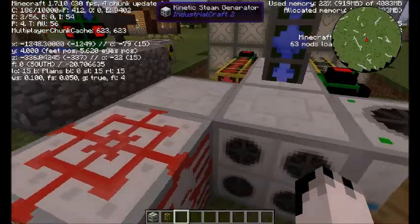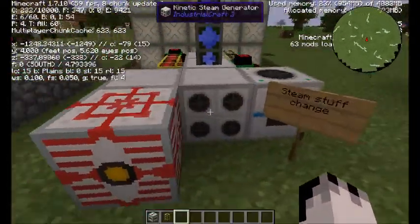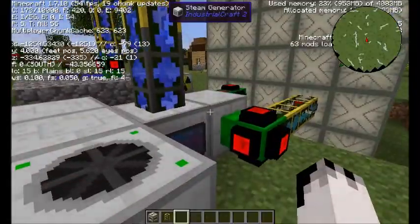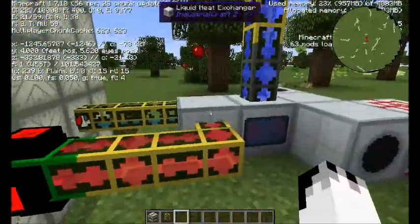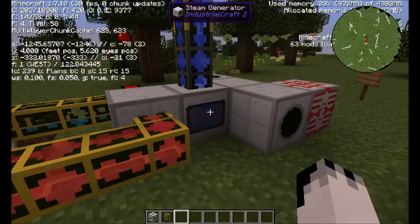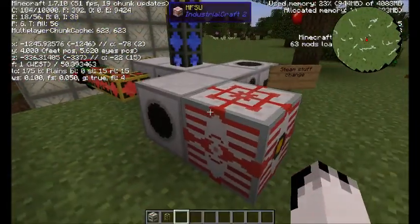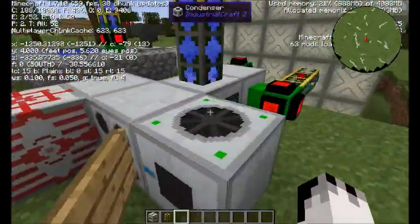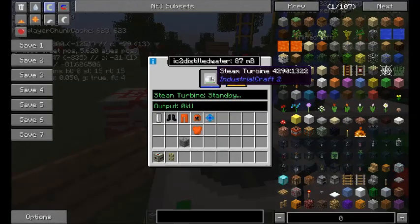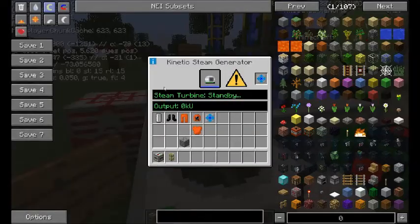Your kinetic steam generator is then hooked to a kinetic generator, which will provide you the power. The more heat you're getting out of this, the more efficient it's going to be - so the more steam you'll get out and the more power you're going to be able to make.